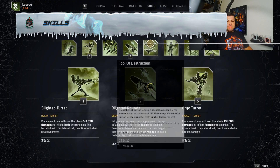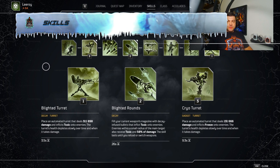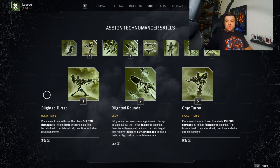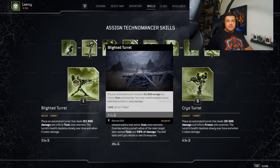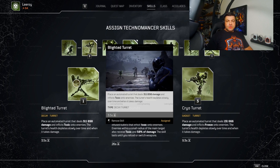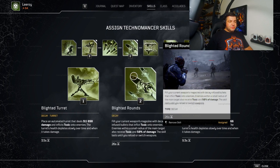Alright, as always we're going to start by looking at the skills. This is very, very straightforward — we absolutely need all three of these. We're going to be using both the Blighted Turret and the Cryo Turret. But unlike the original Terminator build, these turrets are going to be heavily modified. You're not even going to remember them — that's how crazy new and different they're going to be. And you're going to see that in action when we look at the mods. We also need Blighted Rounds, as we're going to get a very important buff from this as well.